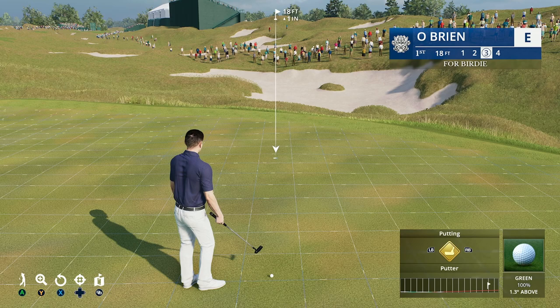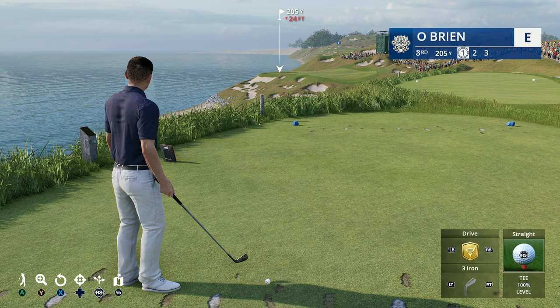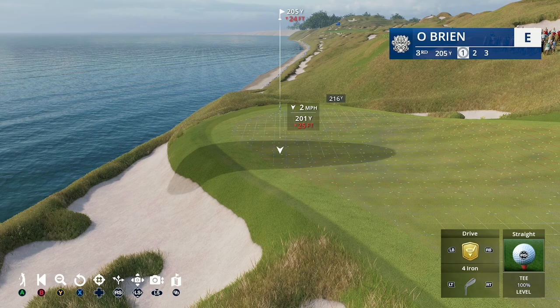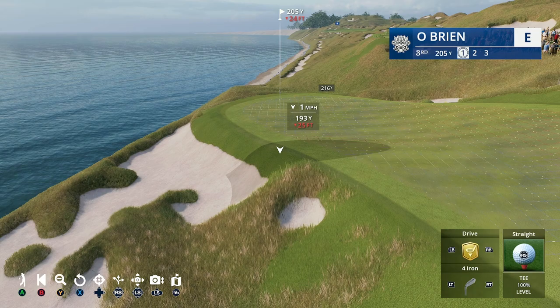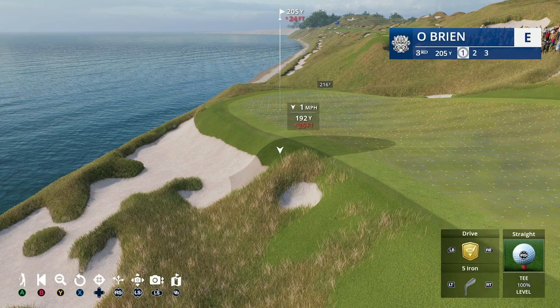Now for elevation - here on Whistling Straits the green is 24 feet below us. I recommend nudging down just one club. You don't necessarily need two clubs because it depends on how you hit it. If you know you tend to underswing and hit it slow, maybe just play it as is since your slow swing already takes off distance. If you tend to overpower, maybe take off two clubs. Always think about your own tendencies.